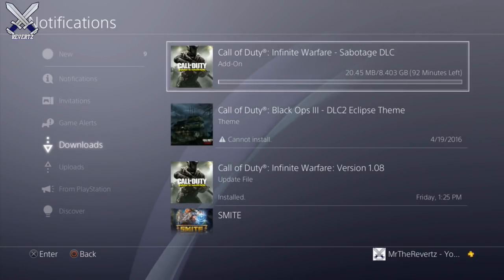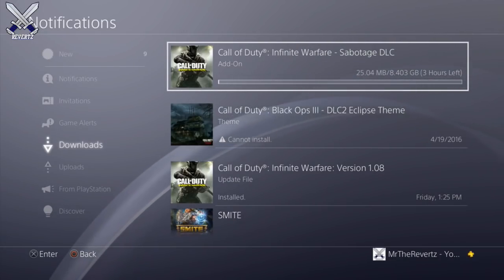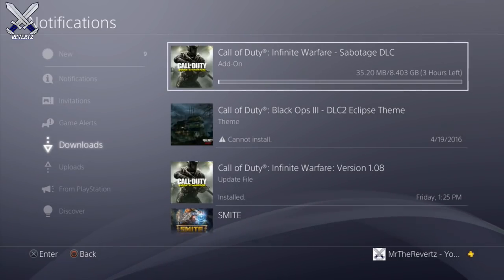That's how you pre-download the Infinite Warfare Sabotage DLC. If you guys want to play with me, let me know down in the comments — I'm gonna be playing multiplayer, maybe some zombies, but most of the time it's gonna be on the DLC 1 maps. Some of the maps look really cool; I saw some gameplay a couple of days ago and they all look really fun. I'm pretty excited for Afghan because that's one of my favorite maps of all time, and I really love the back-end modifier too, so I'm happy it's coming back to Infinite Warfare.